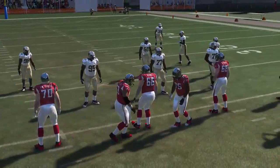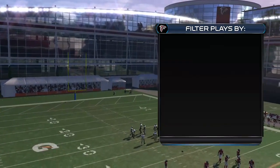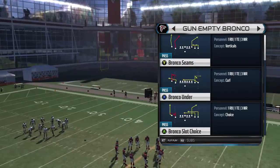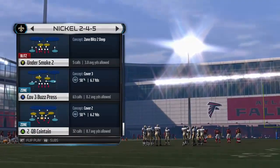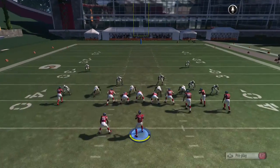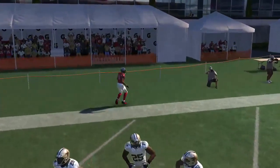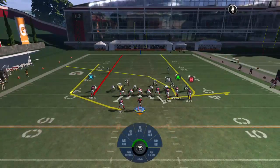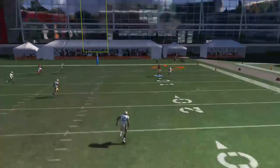We've got a couple more plays here in Gun Bunch before we wrap up this video. This play is going to be called the Close Bronco Cross. What we want to do on this play is put X on a streak, and we're going to hit B — he takes that inside release, then we'll just throw it over the top. If you want to watch it again: X on a streak just to keep that guy honest on the left hand side, B takes the inside right there, and you're putting it over the top.